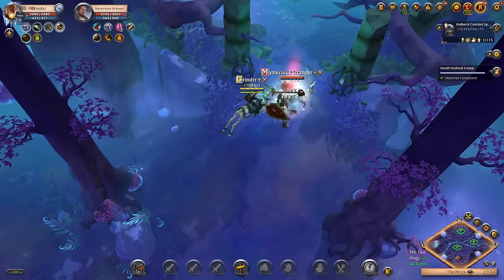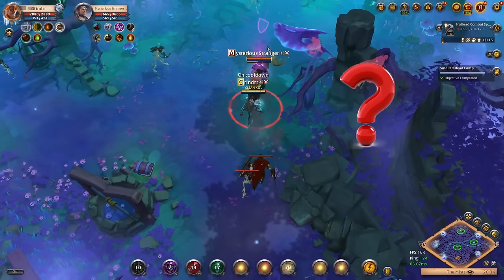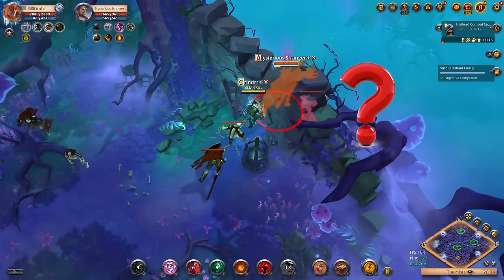Then I tried to throw hands with another 83 bloodletter, but the guy fully dipped even when I dismounted on top of him with 5 second cooldowns. Wasted everything trying to dismount him.